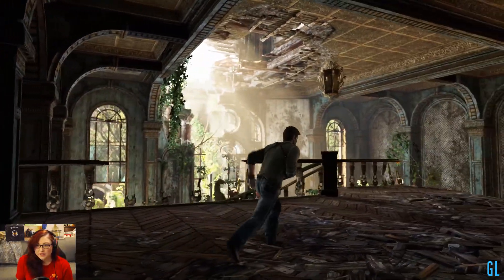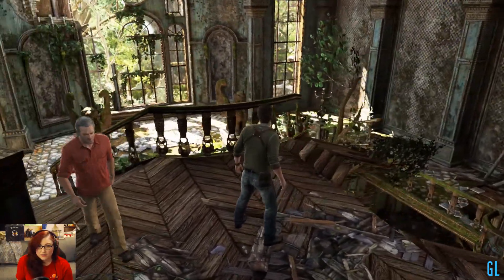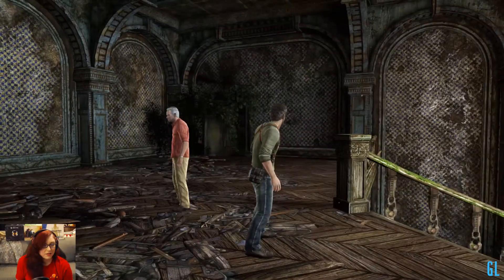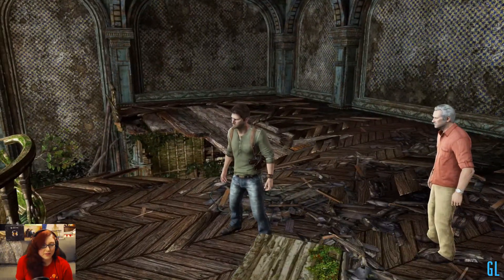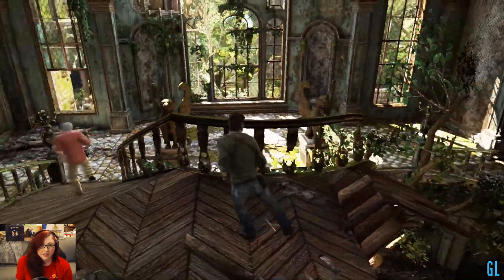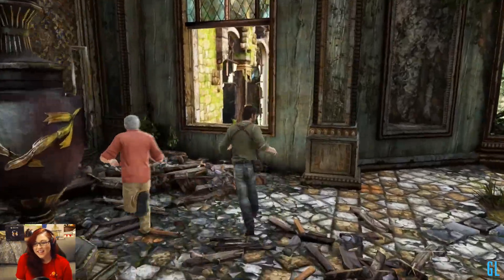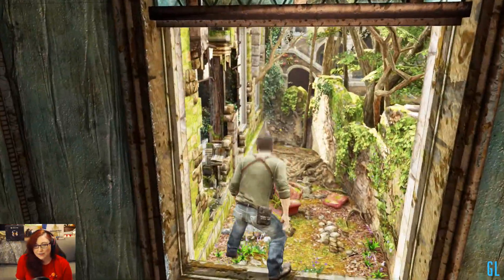Well, how do we get over there? Up these stairs with the big giant — I'd rather have that statue than the person statue. I'd be less afraid of seeing that in the middle of the night than a random statue of a person. Am I supposed to go up here? There's literally nothing up here. Now how — oh, out the window. Gotcha. I see. I got this — I don't need your help, hint button.